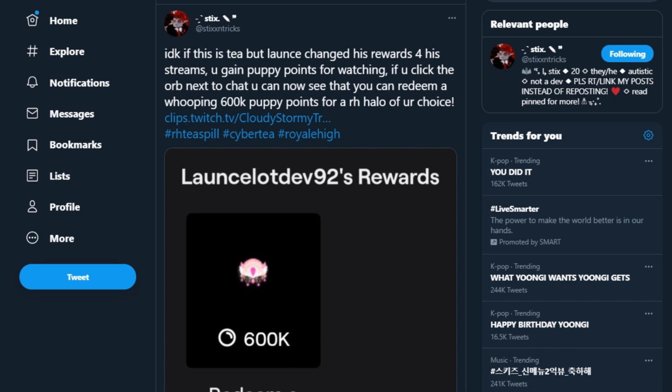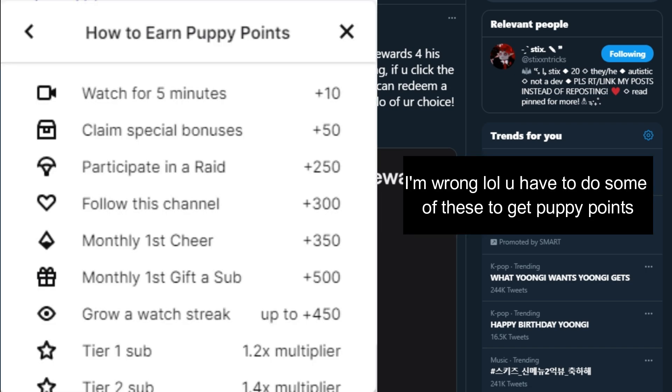There's this information from tips and tricks saying that you can get a free halo of your choice if you reach 6,000 puppy points. All you have to do to reach that amount is to watch a launch lot stream on Twitch — the link is in the description below. You have to click the circle or orb thing beside the chat to get points.